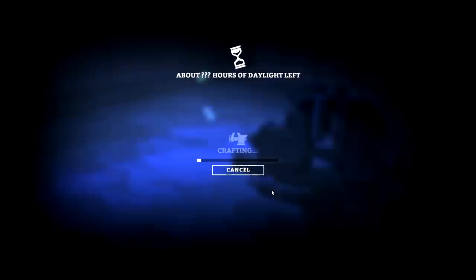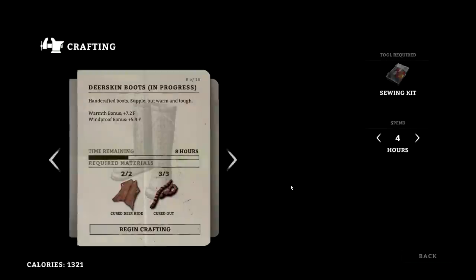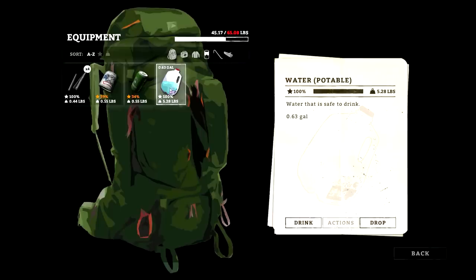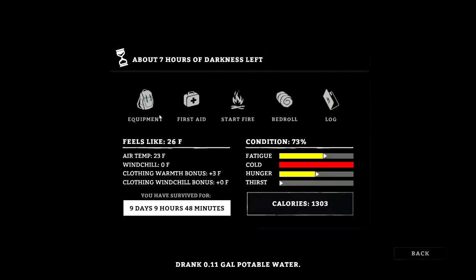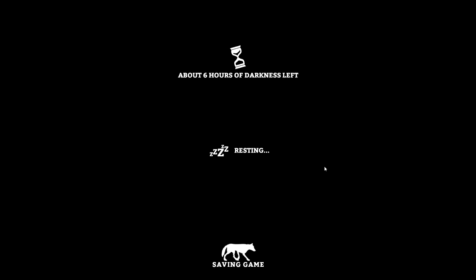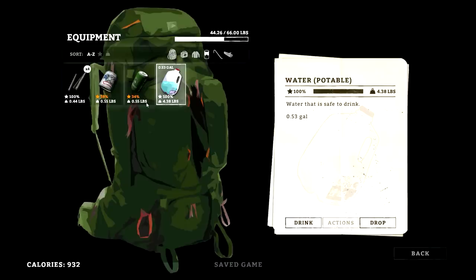I'm going to be crafting in the dark — these are going to be some pretty funky-looking boots! Oh, I'm already freezing. Oh, that's right — if I only had my boots I wouldn't be freezing. Wow, look at thirst and hunger. But once I have these boots I'll be able to stand inside this cabin and not have to worry about freezing. Let's get a drink. Let's just rest for six hours — get our condition back up. I forgot about the freezing factor. Cold's back down. Let's get another drink.